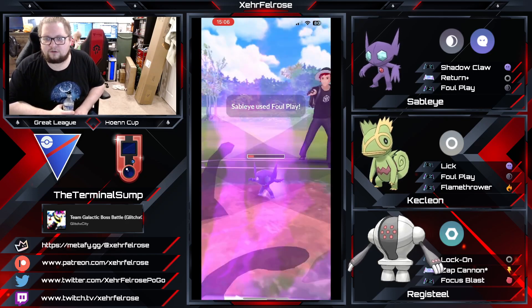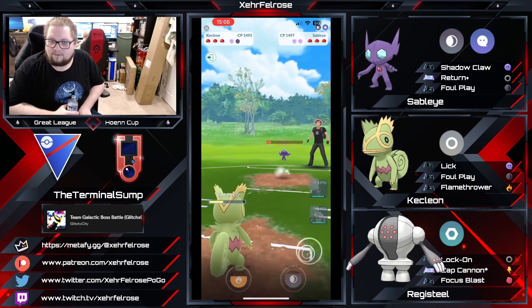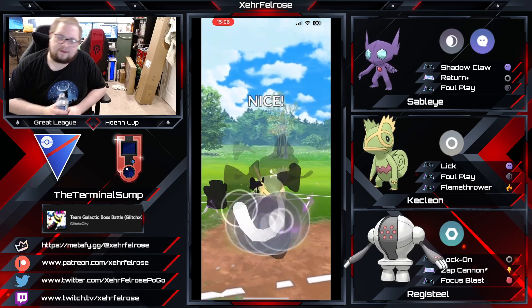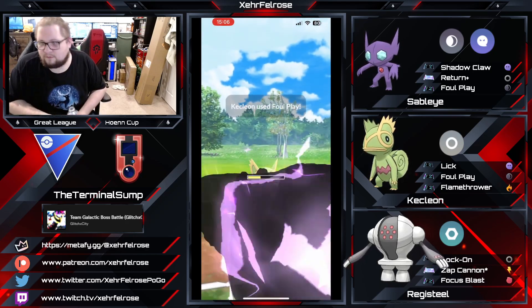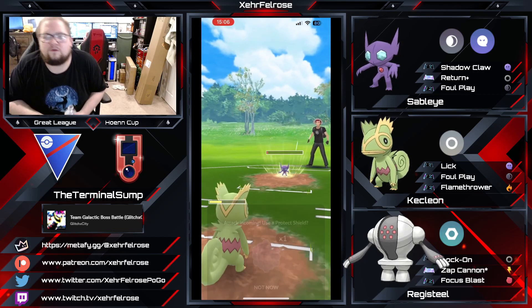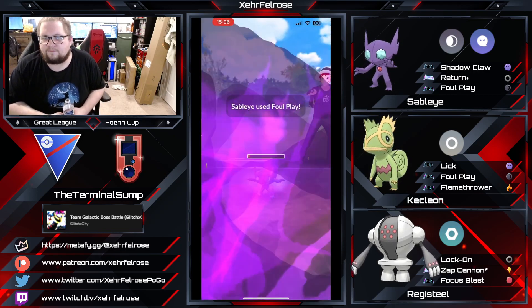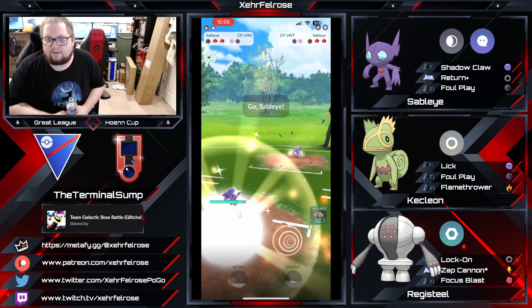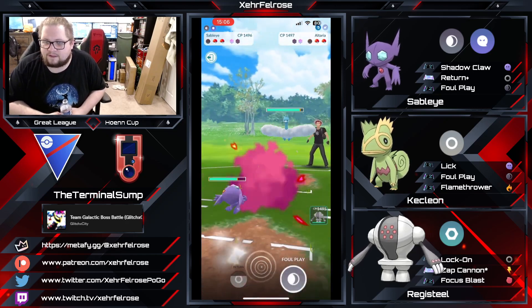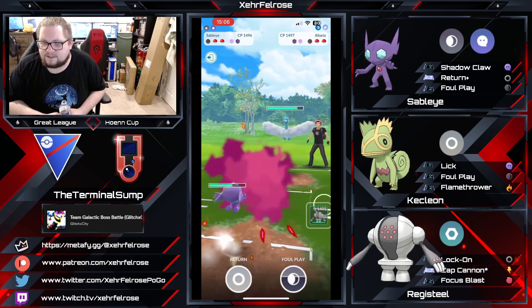Kecleon can easily shield once, farm down, throw a Flamethrower at the opponent's Registeel. They were definitely in a move, which makes complete sense as to why he let that Foul Play through. The Foul Play will come through, and the reason this is okay is because there's really no bad matchups with Registeel in the back.